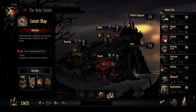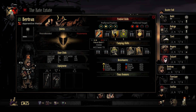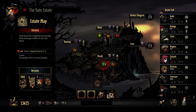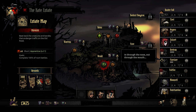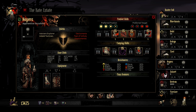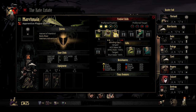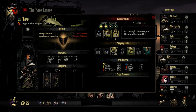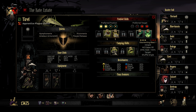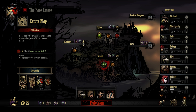We want a healer to go with our group, so we're going to take our vestal here. She has a single target heal, which is nice, and she also has a stun. For our final position, we want a ranged character who prefers the further back positions. The occultist has some backup heals, and the plague doctor has blight and a single target. I don't like the shuffle target as much, so we're going to take the plague doctor. Okay, so this is going to be our party — we have chosen our party.